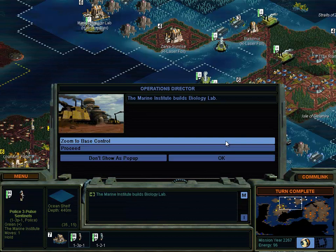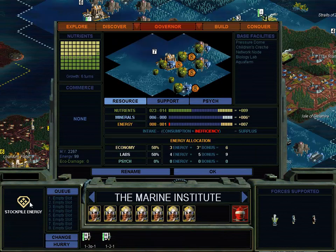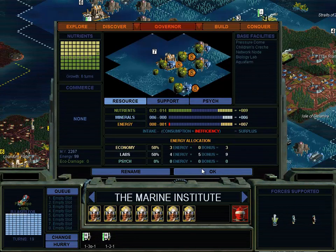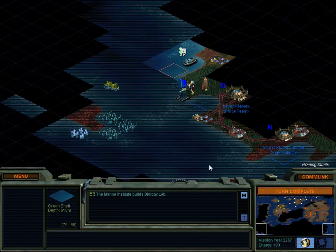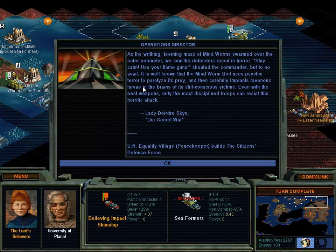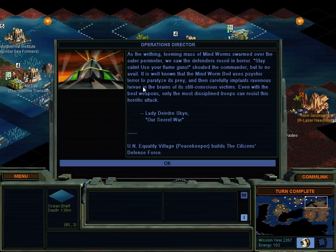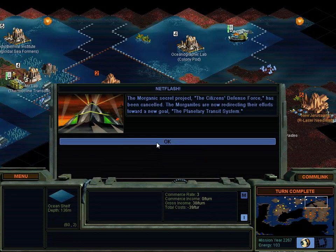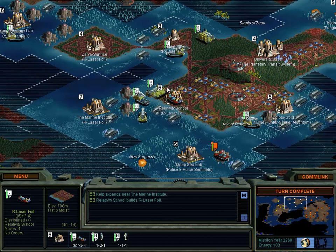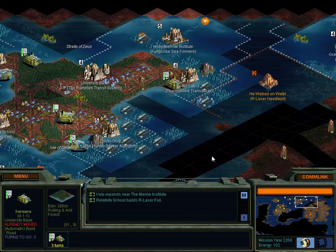Peacekeeper has almost done something I don't care about. Biology lab is good. Hopefully our first prototype is going to be done soon. What are these? These are 4-3-4 ships - they're actually pretty good. Not quite as good as ours, but very decent. Citizens' Defense Force is done. Enemy project initiated. Production complete. There we go - our first laser foil. Now where was that bitch? Right here. Turn complete. I can't attack yet - it'll be next turn.